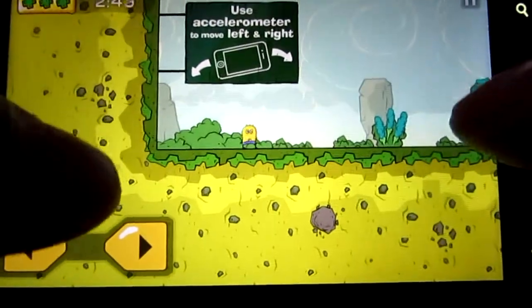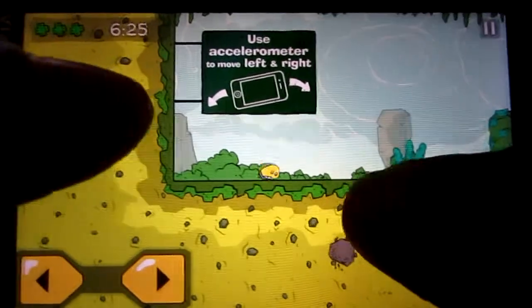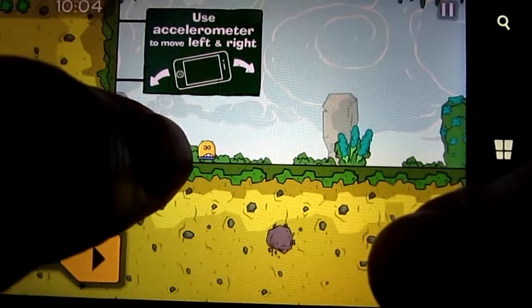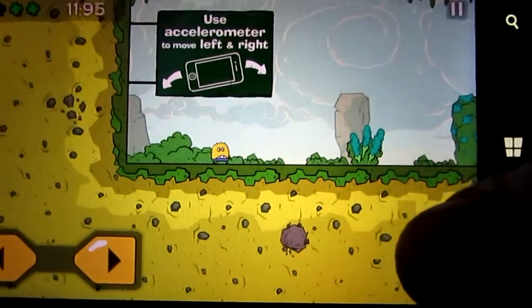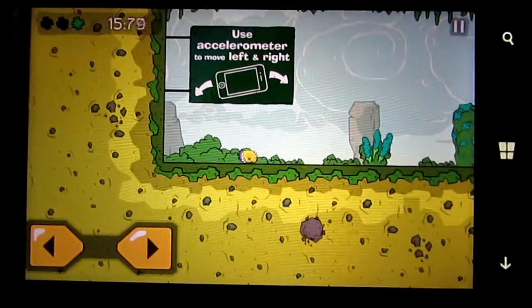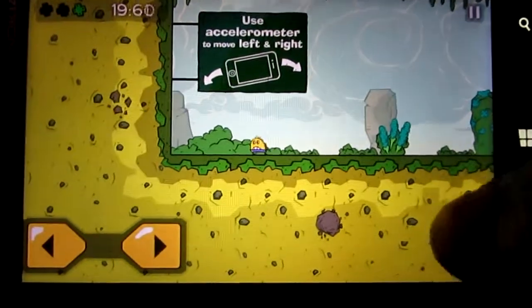So as you can see you have this timer up top right here. The objective is to get from this end to a door on the far right. This guy here - again I'm not sure what this guy is - in my world he's a booger. I'm sorry if he's not a booger in the game, but I like him as a booger. So in my world he's a booger - let's do it.